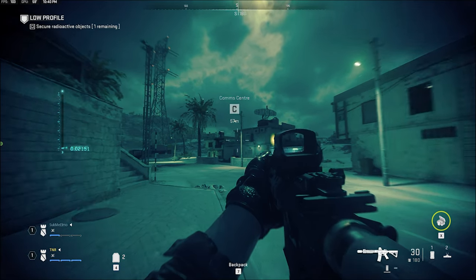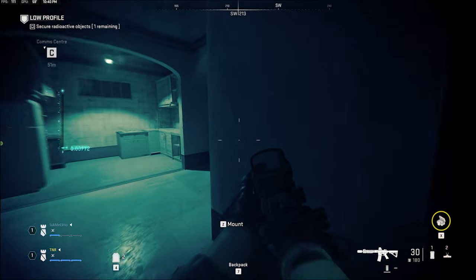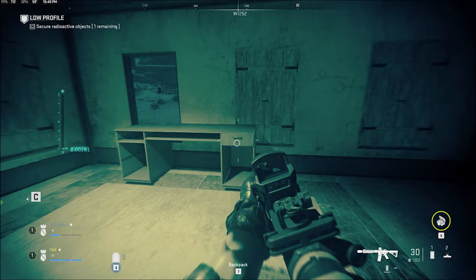Facing south towards C, the third building next to the one we were just in — this is where you're going to use your key on the desk for the next piece of intel.